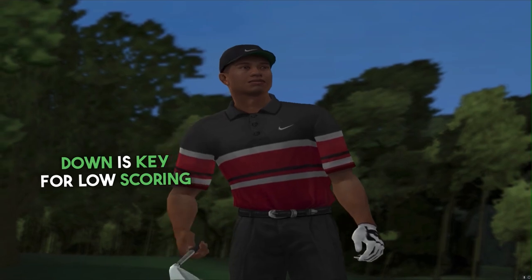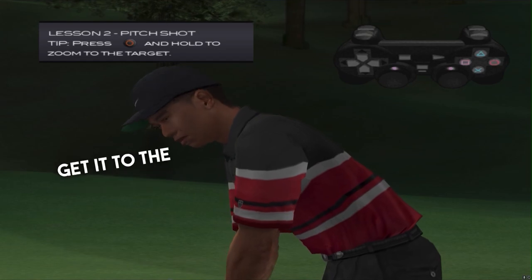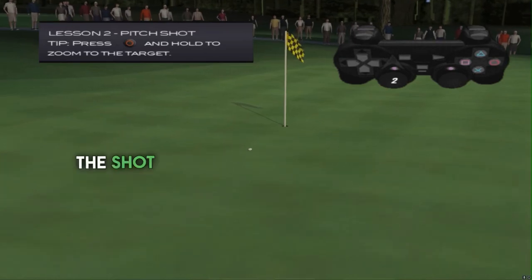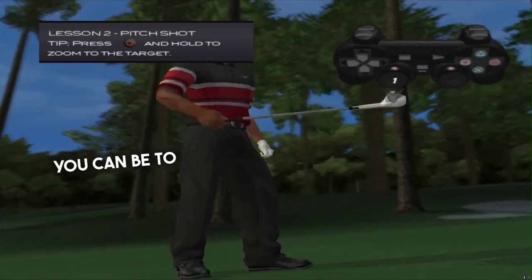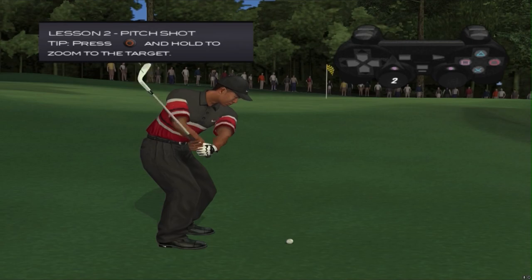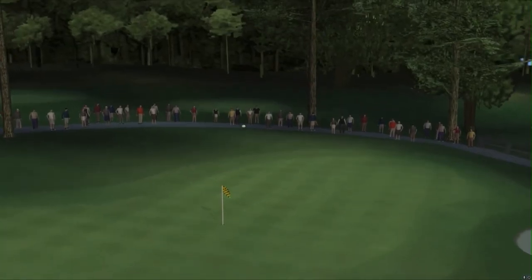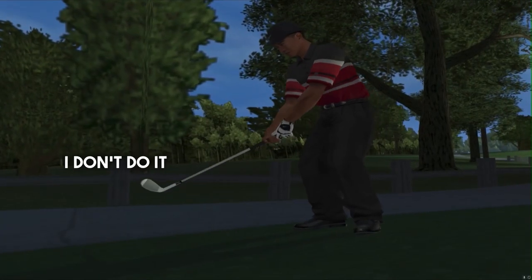Getting up and down is key for low scoring. Tiger's taking a sand wedge from about 30 yards and going with a pitch shot to get it to the green. You can zoom in with the press of a button to check out your target before making the shot. Tiger's pretty good, but with some practice you can be too. Knock a pitch shot onto the green and you'll move on. There we go — put some spin on it. Got it close.